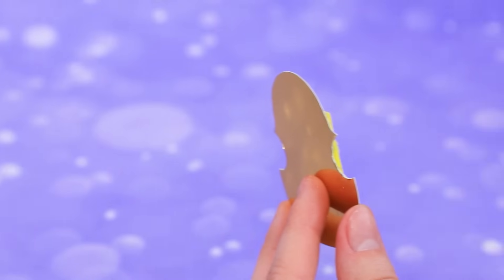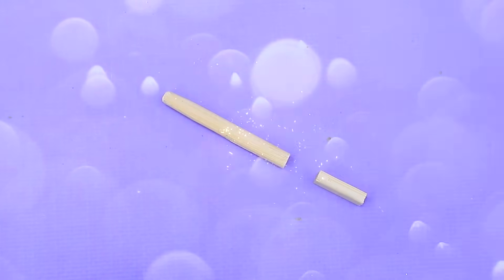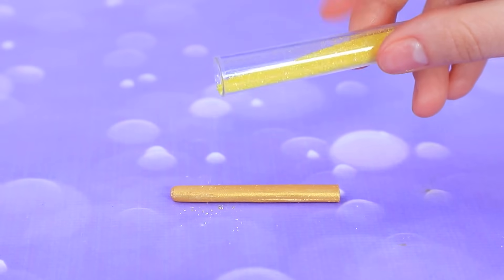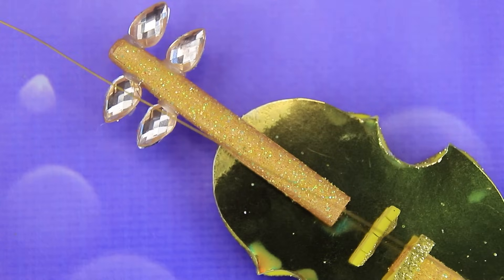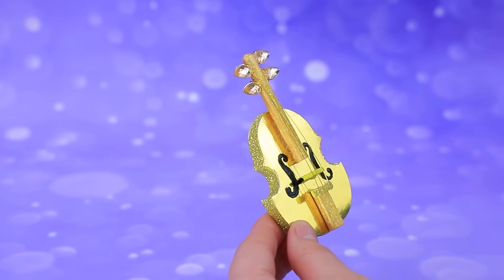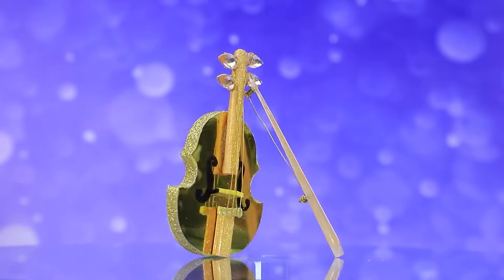Use mirrored cardboard and a strip of foam paper. Divide the stick and cover with gold. Assemble the violin and stretch the strings — bow included. The golden violin impresses with its sound.